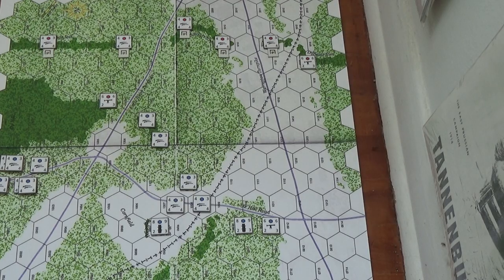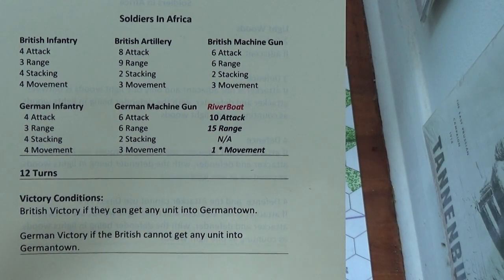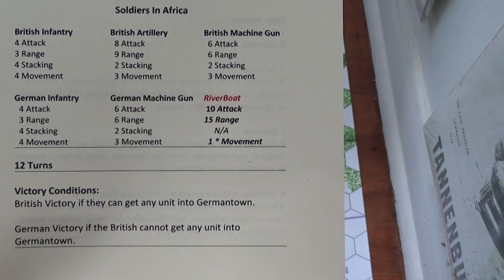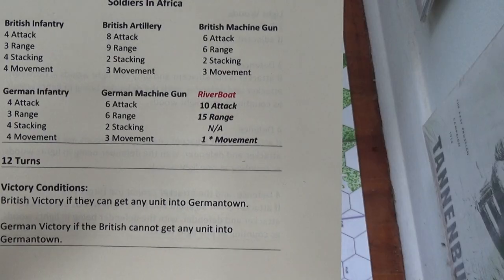I'll show you the little card so you can see, and then I'll show you the counters later too. The British infantry, as I mentioned before, the British infantry and German infantry are basically the same: four attack, three range - so that would be about 900 meters. We're just going with it.